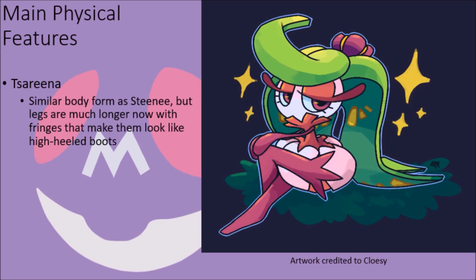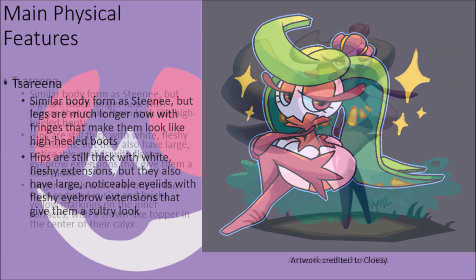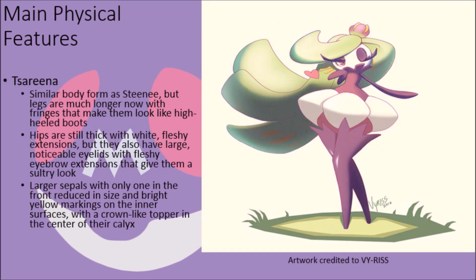Their final evolution, Tsareena, has a very similar body form to Steenee, but their legs are much, much longer now and have a series of fringed outgrowths near the base of their thighs that give them the appearance of wearing knee-high boots. Their hips are still fairly large with thick white fleshy extensions, and their eyes have noticeable eyelids with eyelash-like extensions that give them a very sultry look. Their calyx sepals have grown immensely in size, reaching down almost to the ground, with yellow blob patterns on three of them, while the fourth near their face is smaller and curled upward, and they have a crown-like topper in the center of the calyx granting them a very regal appearance.